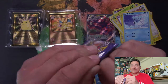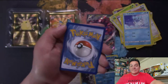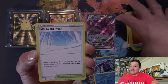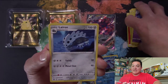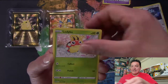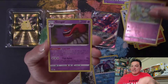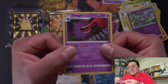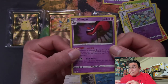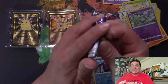Going into Chilling Reign. I still have yet to pull an alternate art Legendary Birds. Those birds — the alternate arts — they're haunting and taunting me. Cards: Path to the Peak, Hatenna, Larion, Ladyba, Squawkabilly, Crabrawler, Grookey, Scorbunny, Reverse Holo Golett — going into a Gengar Holo Rare. I really like the Gengar cards — they're real beautiful, especially in the latest sets. In Fusion Strike they have a full art VMAX Gengar. Fusion Strike video's coming soon — hopefully I pull one.